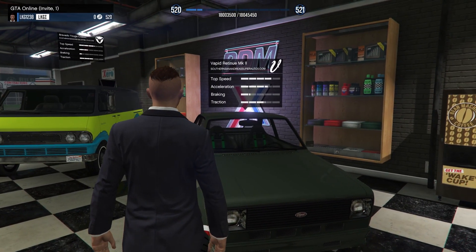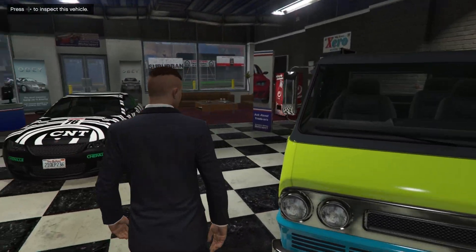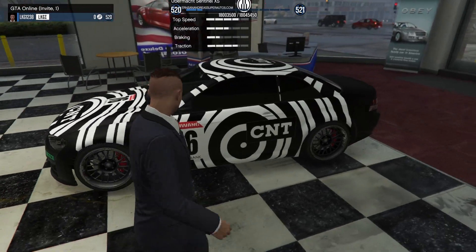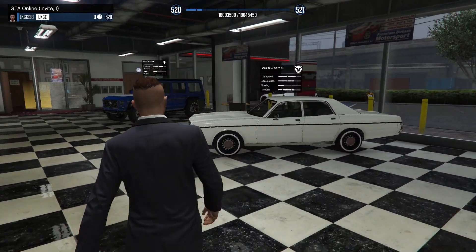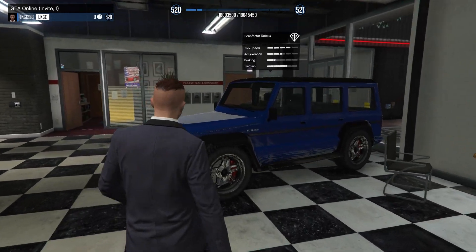Here at the Simeon dealership, we get the Vapid Ritnew — I don't know how to pronounce that — the Bravado Gauntlet Classic, the Sentinel XS, which I think is probably the coolest looking one out of all of them, the Greenwood, which is pretty basic and pretty boring, and then the Dubsta.